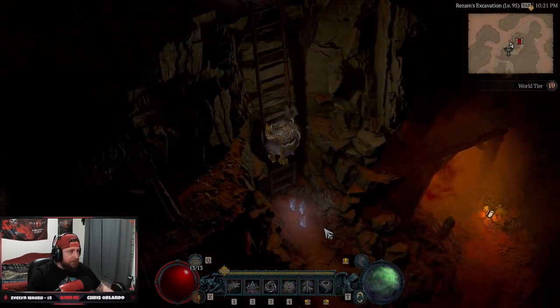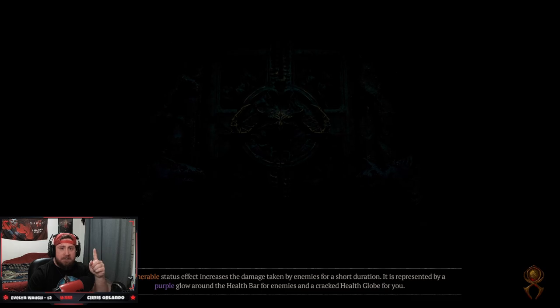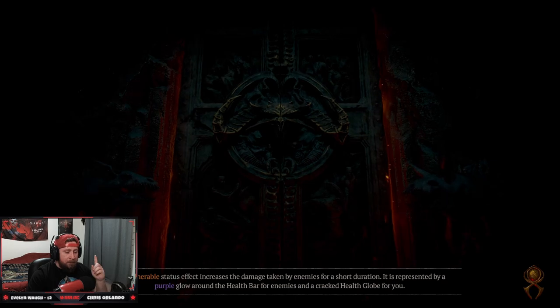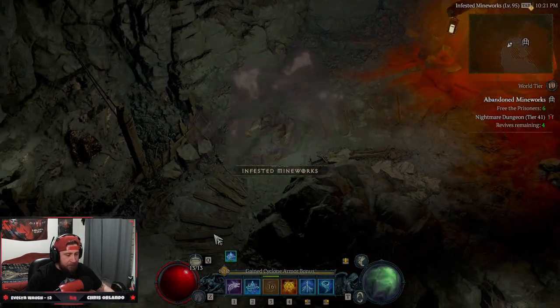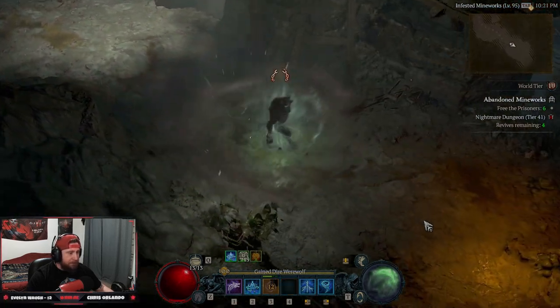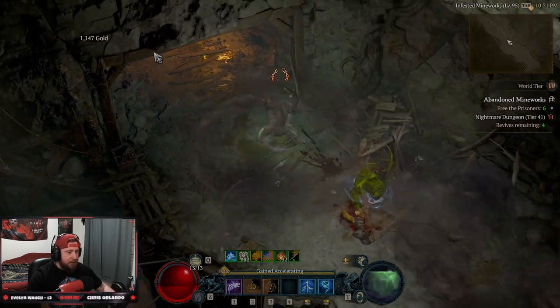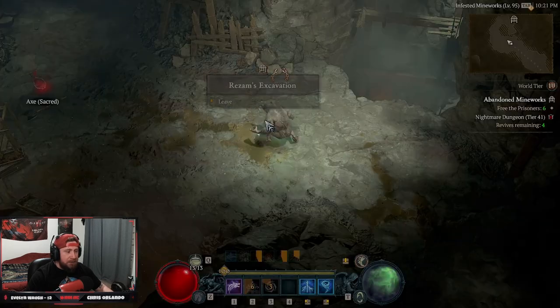When you get inside the dungeon, all you have to do is kill one monster — just kill one. If you happen to kill more, that's fine, but just kill one monster and then you're going to leave. So I'm going in here, we're going to find one monster and kill them. There we go — he's dead. Now we're going to teleport out.